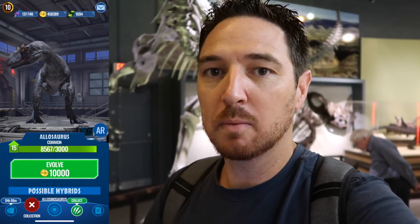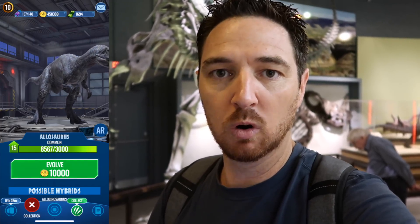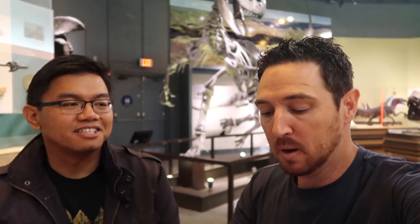Gabe does play Jurassic World Alive, so what I'm interested to know is how close the developers got to what we expect the real-world Allosaurus to be like. First of all, thank you Gabe for inviting me out here. As you may know, my followers love to tell me how poorly I pronounce every single dinosaur — but Allosaurus is one I know I get right; it's pretty self-explanatory. I think Allosaurus looks pretty good in the game. I think it's a little bit shrink-wrapped — the skin and muscles are so close to the bone that it doesn't look like it has a lot of meat on it — but other than that it still looks pretty good for an Allosaurus.